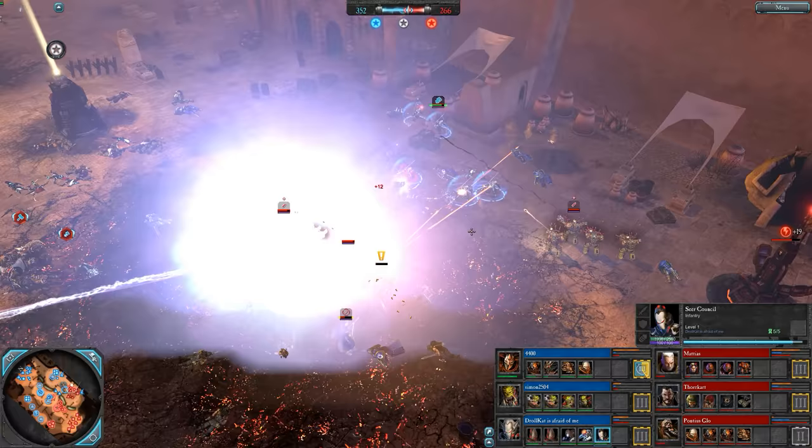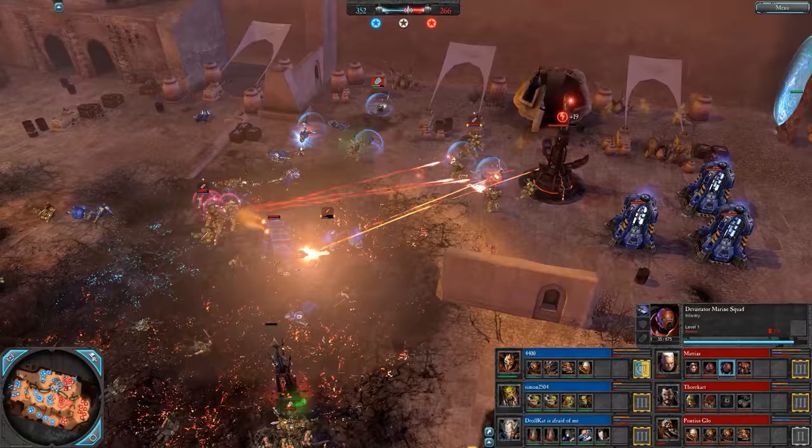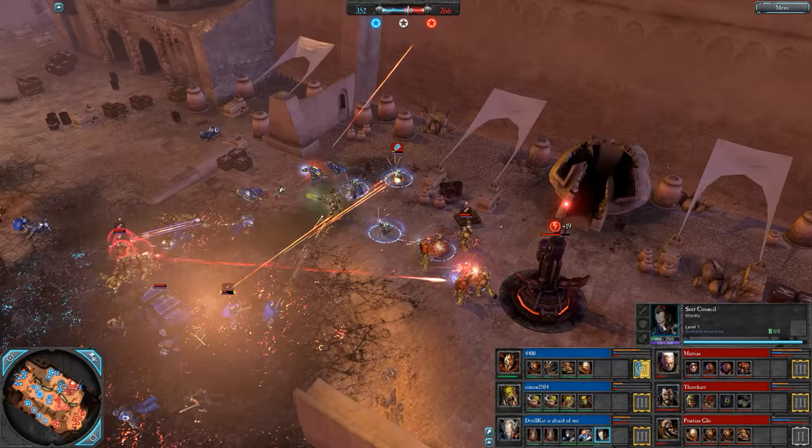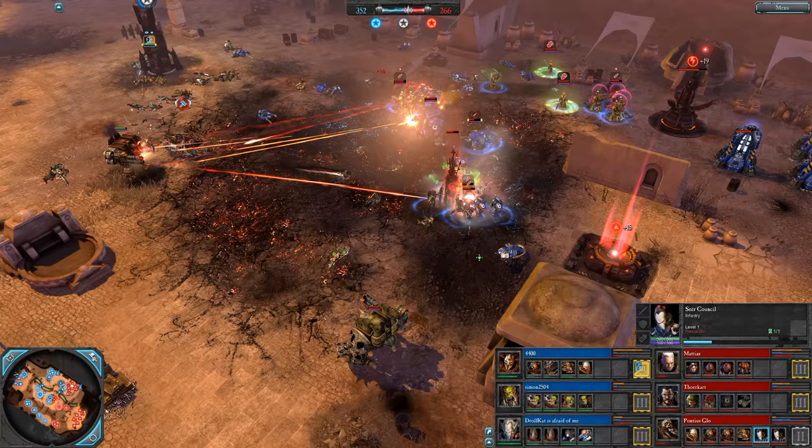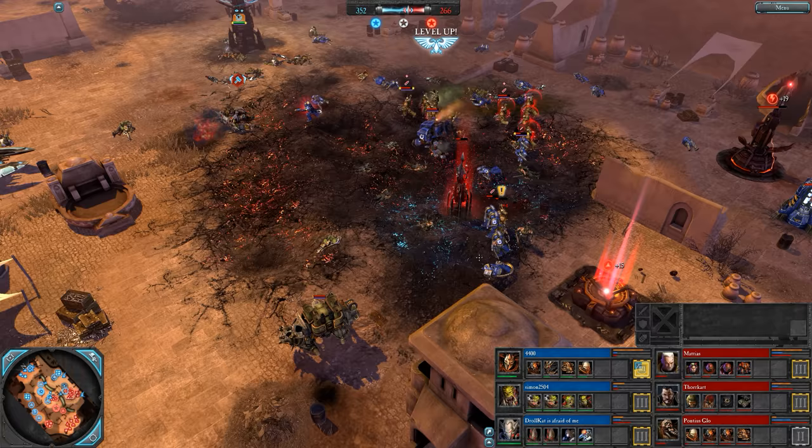Seer Council for Drollcat, getting in — almost wiping out that Lascannon Devastator team in a flash. These guys with power melee weapons and the ability to jump in — that leap does damage. Are they going to die here immediately after I said how great they are? Well, Plague Champion getting two zombies, Seer Council with a special attack, and they do take them down. Very sloppy from Drollcat, you've got to say.